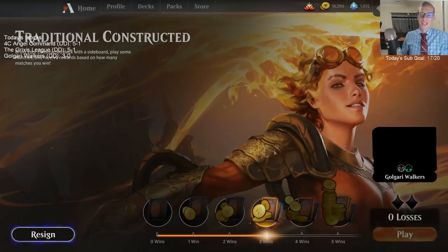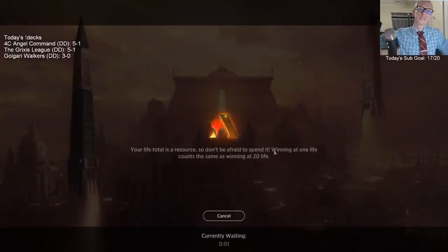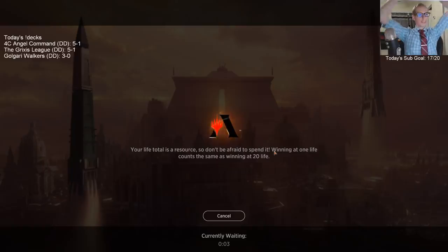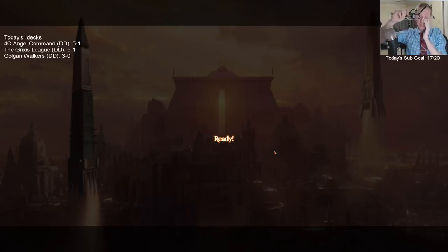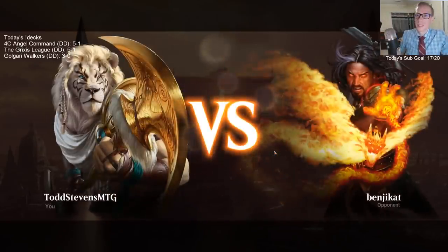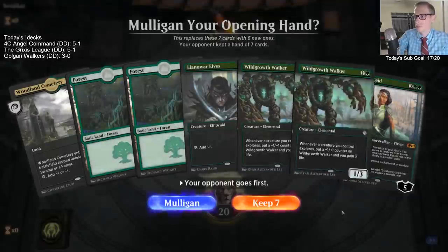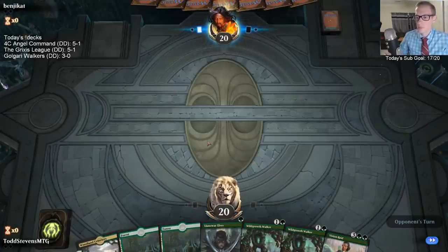The Knight had the counter on it from a Tajic that mentored onto it. That was fun — Ulting Nissa with Evolution Sage on the battlefield is fun. We've done some fun stuff with this deck. Finale of Eternity for X equals 10 is fun. I'm liking this one.